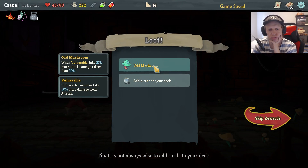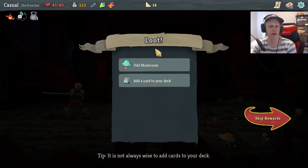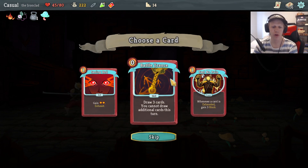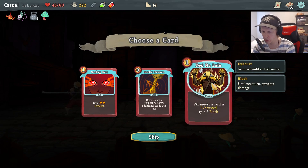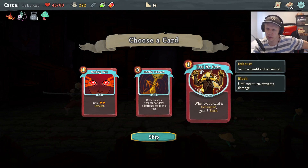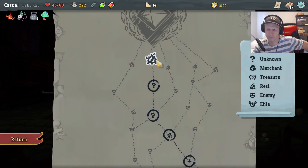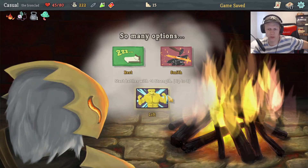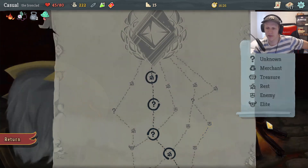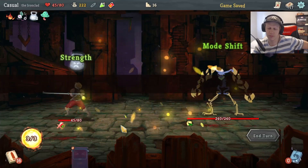39. When vulnerable, take — oh! So vulnerable isn't as bad, cool. Whenever a card is exhausted, draw one — yeah. I like Battle Trance though. I'll do Lift. That's greedy, I could have healed. It's this guy — he's just going to go defensive now. I'll get this power out immediately.